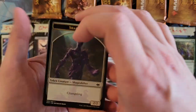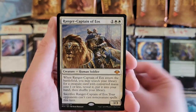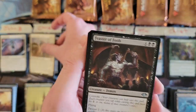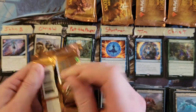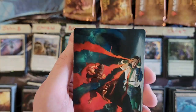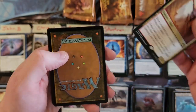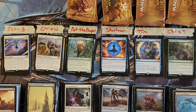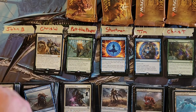Moving on to Chris W in his last two packs — come on mythics! Snow-covered forest, Ranger-Captain of Eos — what's that thing right now, around $25? Nice mythic pull, that's mythic number two of the box. Cloud Shredder Sliver, Scuttling Sliver. Mythic number two decided here — that is a good one.